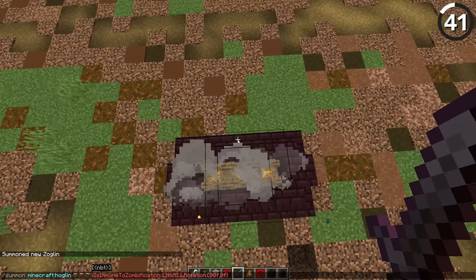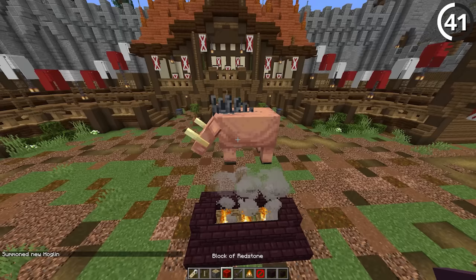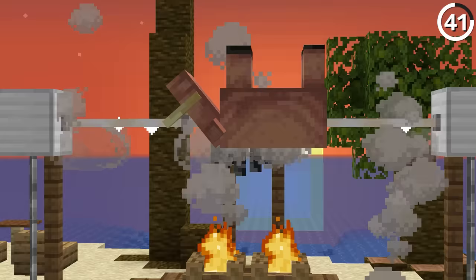Here's why we used a hoglin in our build. If we summon a hoglin using the IsImmuneToZombification tag, we'll be able to keep it alive long enough to play dead. Then, after we add the Dinnerbone name tag to it with some end rods laid horizontally over top, we get ourselves the perfect pig-on-a-spit illusion ready for our next Hawaiian luau.